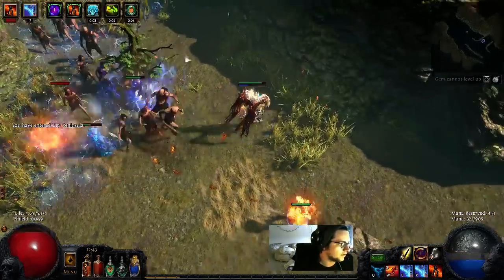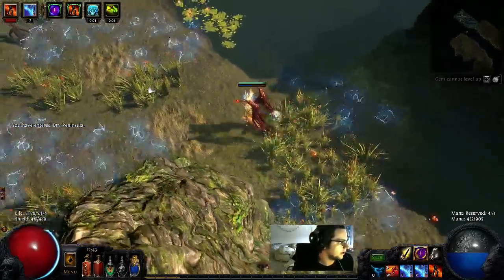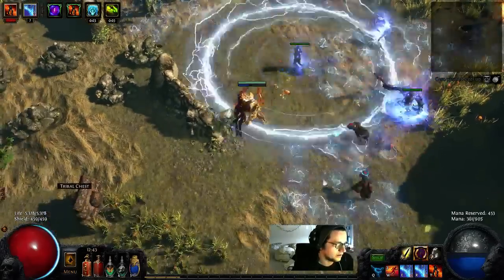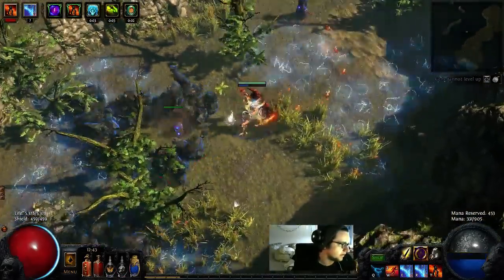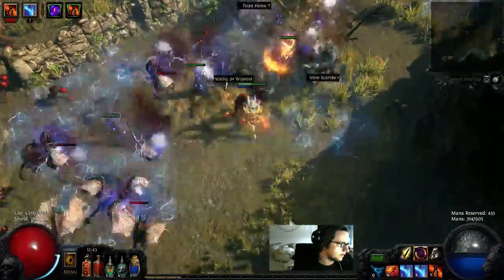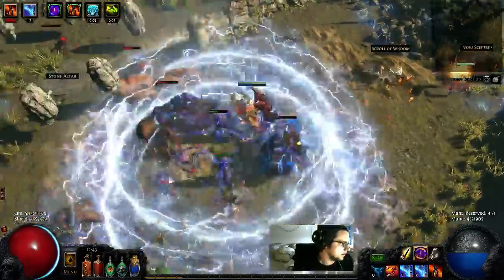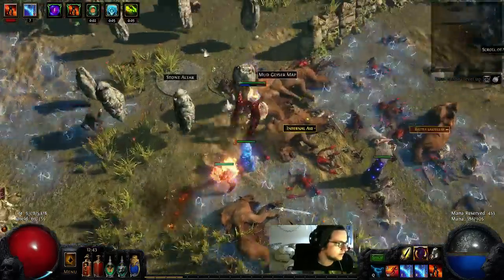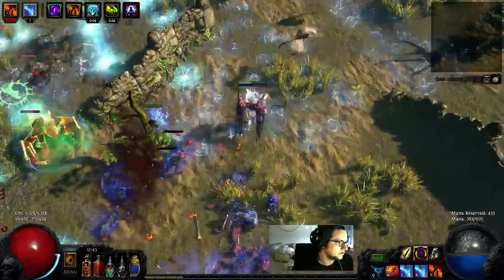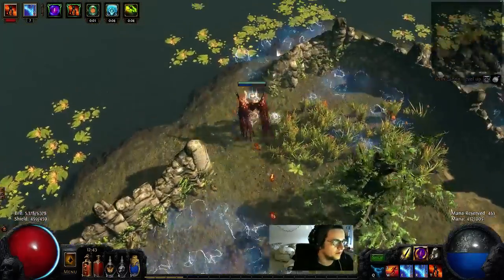First of all, this build is super budget friendly. I'm currently running a 6-link at level 85, but I didn't even get my 6-link until about level 83. I've been running a 5-link since then. After the map is over I'll show you guys my gear. Everything together — with the exception of the 6-link — if you were running a 5-link it would cost you about 10-15 chaos in total. So it is budget friendly.